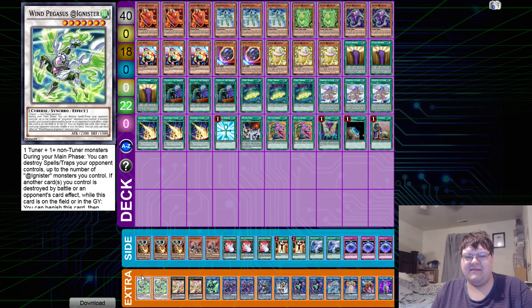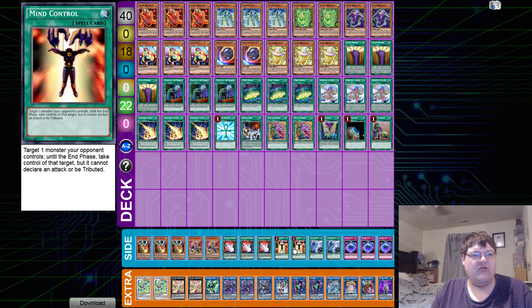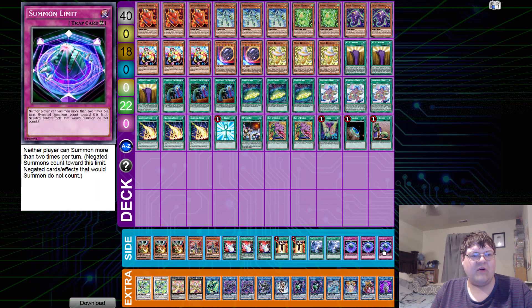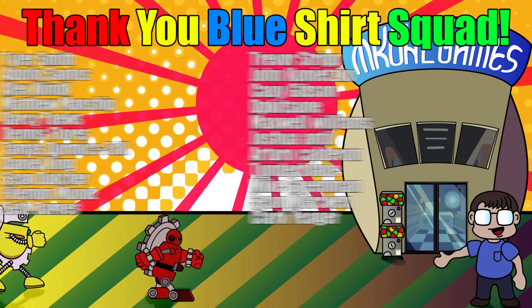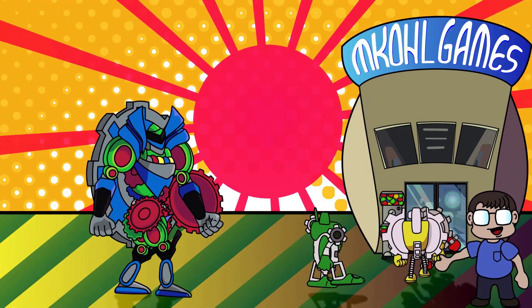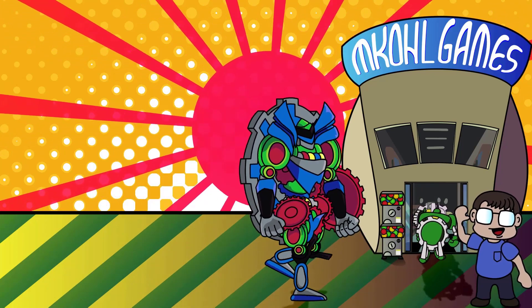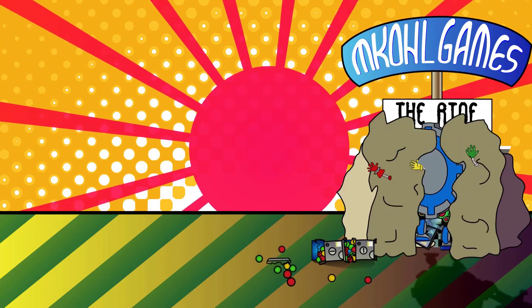For the side deck: three copies of Droll & Lock Bird, two copies of Gizmek, three copies of Dark Ruler No More, two copies of Mind Control, two copies of Twin Twisters, and three copies of Summon Limit. That wraps up Andres Torres's list for everybody. Congratulations Andres for getting one of the first tops for this deck. If you're thinking about Ignister, leave a comment down below. Thanks for watching, and check out mcoolgames.com for all your trading card game needs.